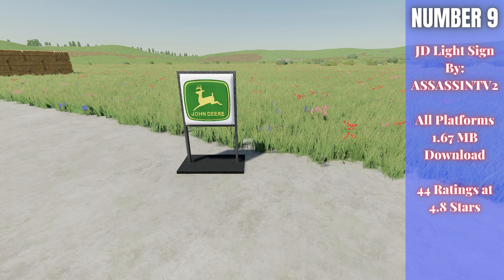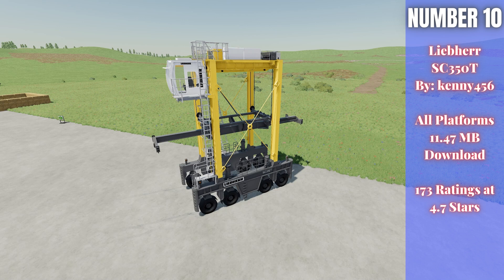Number ten this week is the Liber SC350T by Kenny456 — 11.47 megabytes for all platforms, rated 4.7 out of 5 stars with 173 ratings. This machine is used to move shipping containers of various sizes — 20, 25, 30, 35, 40, and 45 foot — compatible with the Hispano Modding packs via a tension strap system. It also works with wood containers from the Platinum DLC. At $340,000 it's expensive, but you can drive it over trucks to load and unload containers onto semi-trucks. A very cool industrial mod.